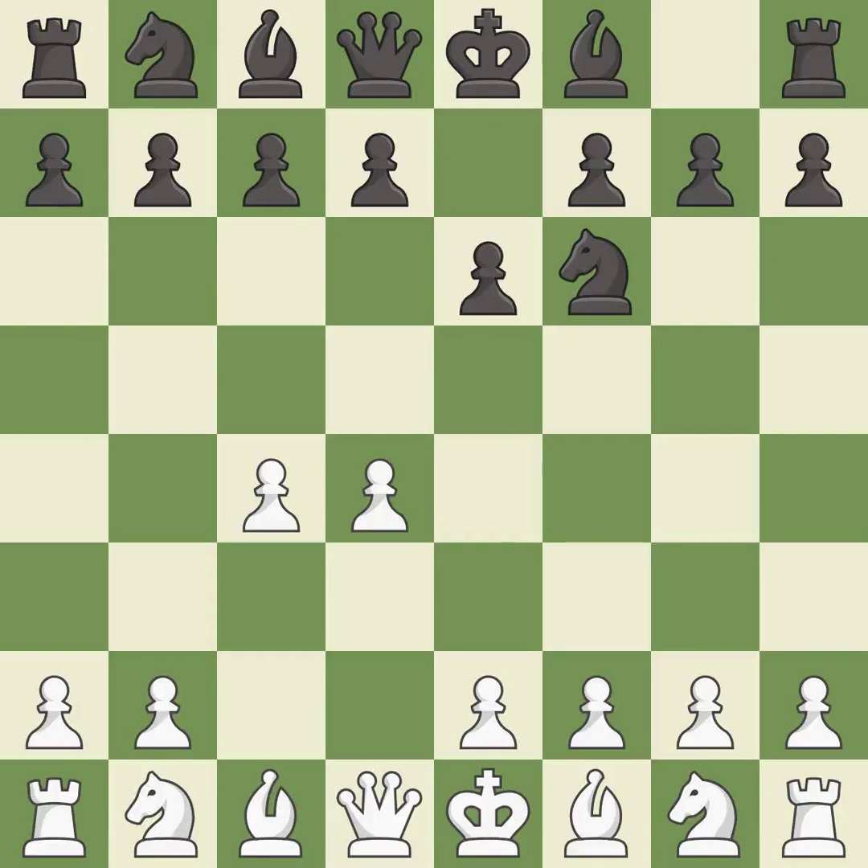e6 opens up a line for the dark-squared bishop and prepares to castle quickly, while preparing to push a pawn to d5 and recapture with a pawn if captured. Nc3 develops the knight to fight for the e4 square and to control d5. In the Nimzo-Indian Defense, Bb4 pins the knight on c3, preventing it from moving or protecting e4, and threatens to trade, disrupting white's pawns after bxc3.